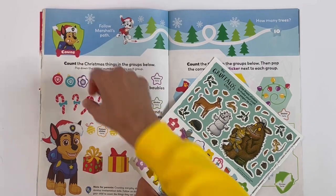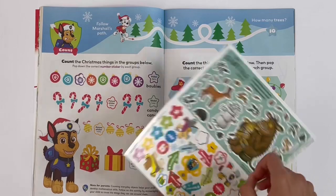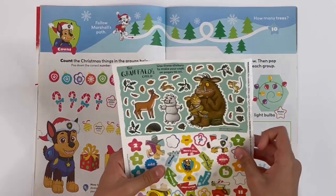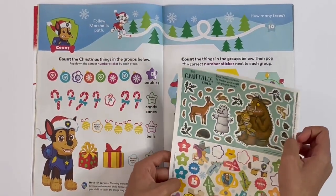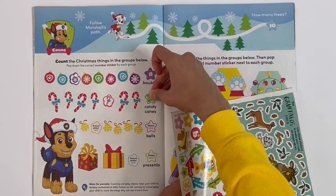So counting the items: there are eight baubles, and seven candy canes.